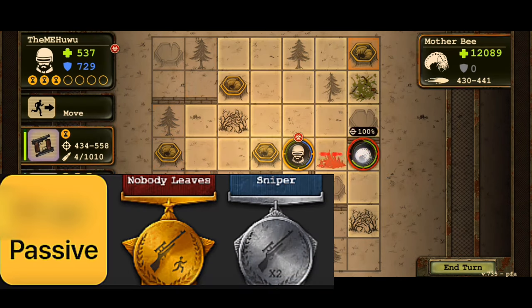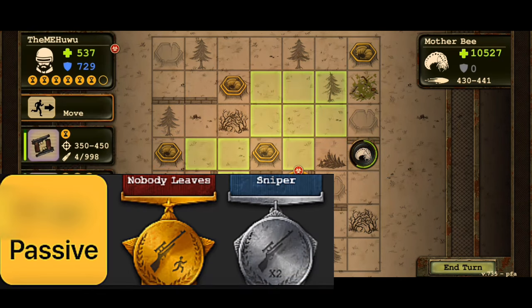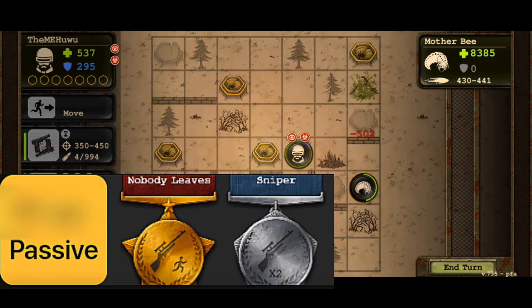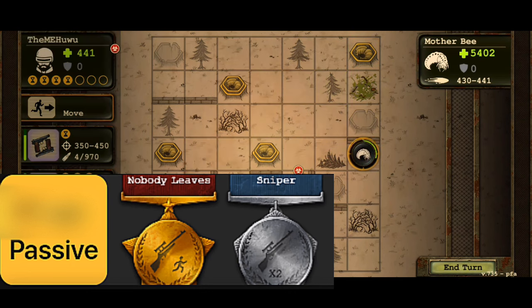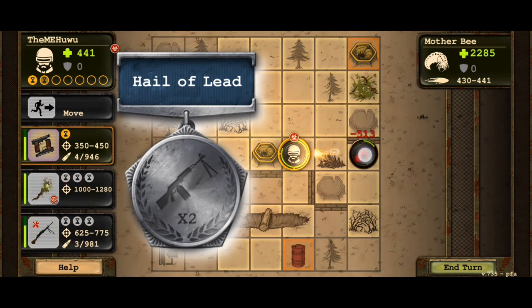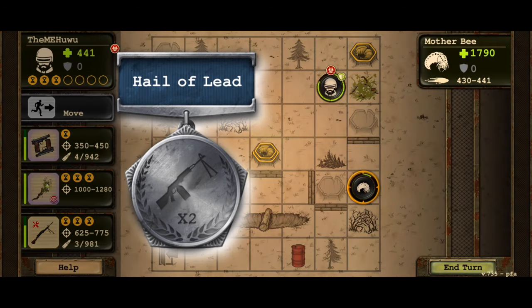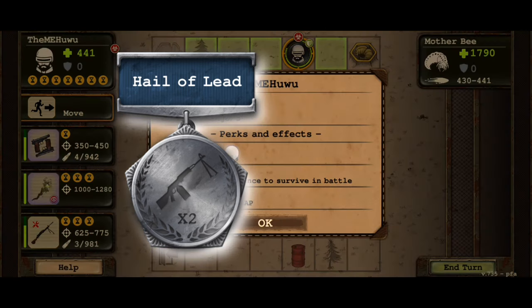The passive perks for rifle are Nobody leaves and Sniper. Nobody leaves is like the Avenger perk, but activates when the enemy starts moving. Sniper perk adds 1 more AP but deals more damage, starting at 30%, to 40%, then 50% max when maxed at 3. Machine gun only has 1 passive — Hail of lead — which doubles ammo consumption but increases damage by 30%, to 40%, then 50% max when maxed at 3.